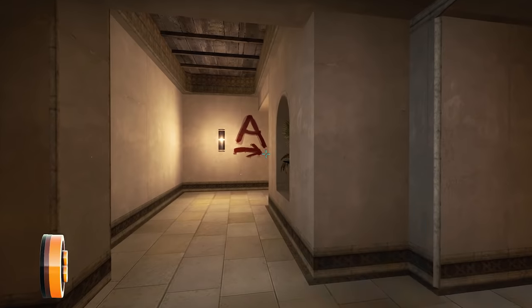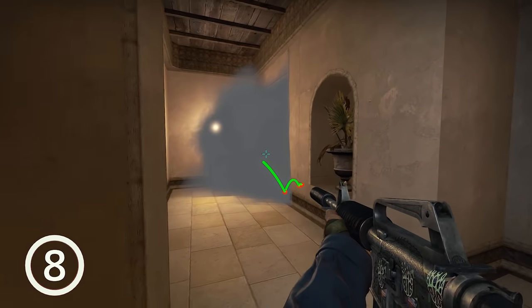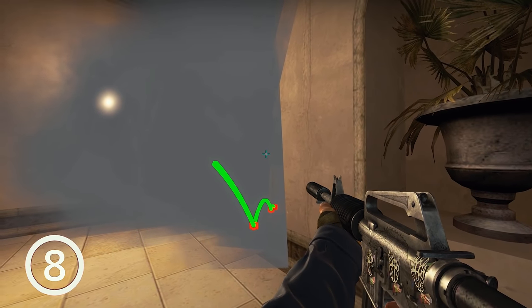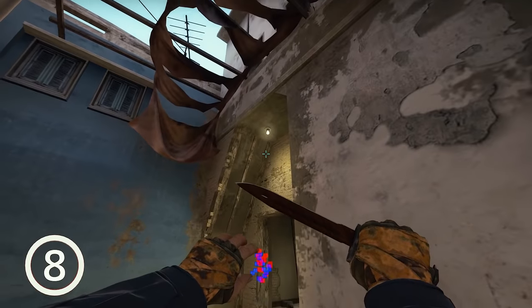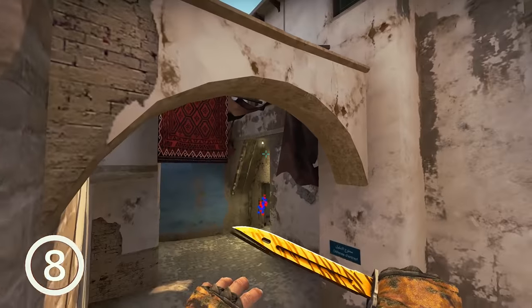Next up, another little trick from palace. If palace is correctly smoked or you're just alone, you can try to shoot through the smoke towards the jungle. Look for this lamp and aim a bit down from there and start shooting. This lamp indicates the jungle entrance, as you can see. A great tip to know and it may help you in certain scenarios.